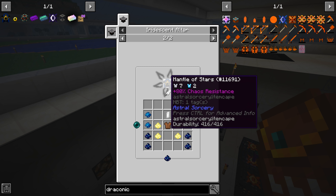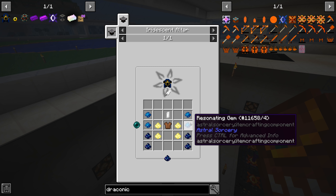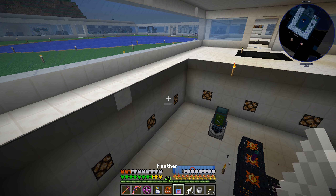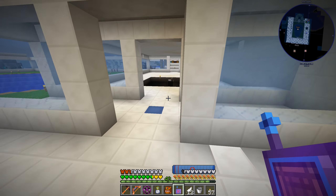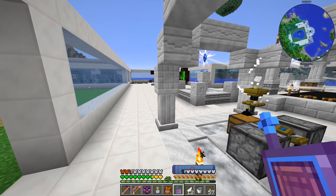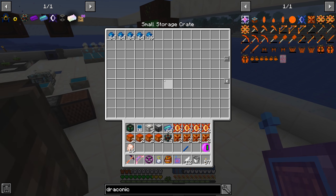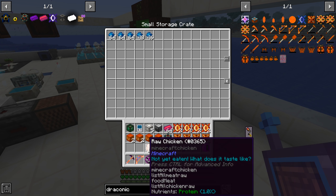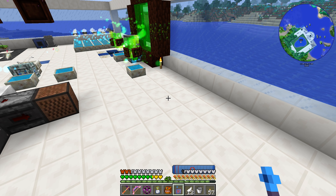Chickens are disposed of. So mantle of the stars — we need to look at the recipe for that. So again, that one. So that is going to require us to have 16 resonating gems and 16 stardust. We do have the resonating gems because we were using those to turn into liquid starlight previously, so we should have a bunch of that stockpiled right here. Yep. The game locked up — I have no idea why the game locks up like that sometimes.